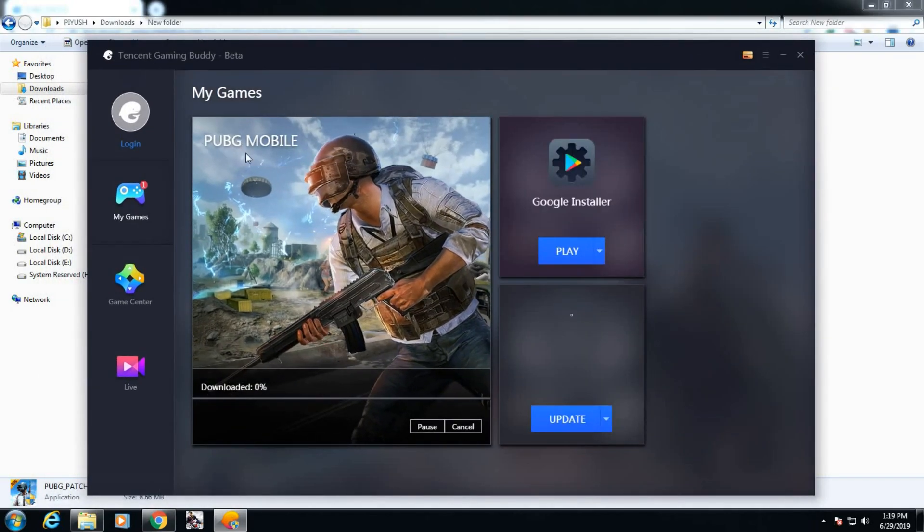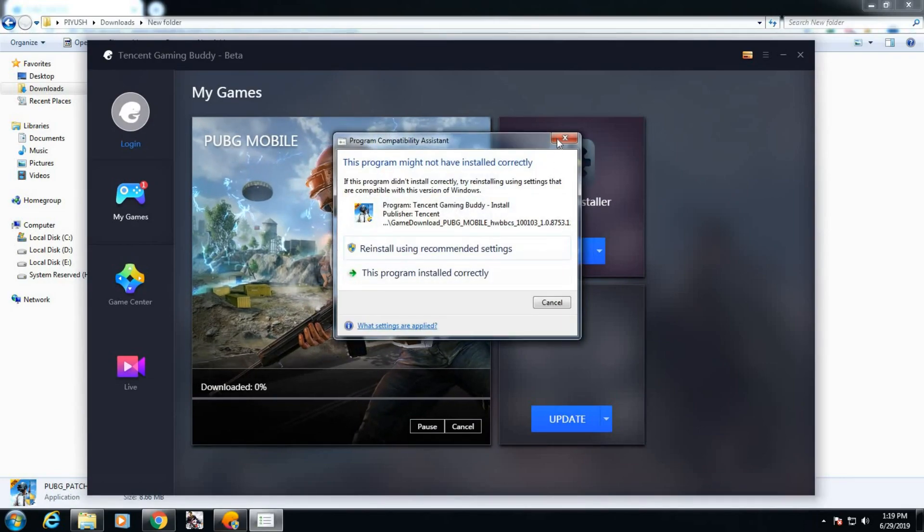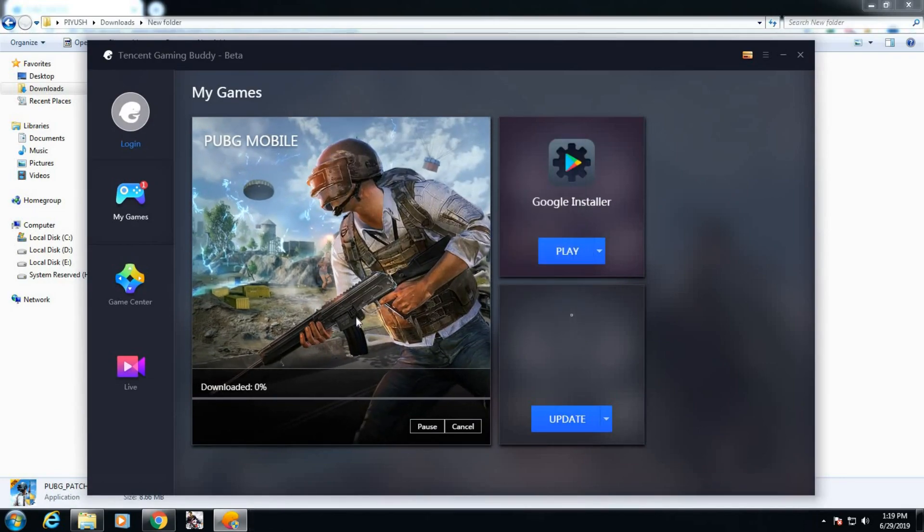Now the game is downloading. After the download and installation, your game will start automatically. The next time you play, you can see the play button in this window.